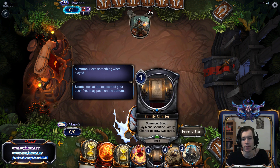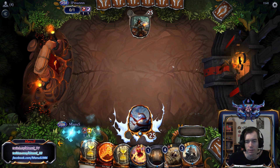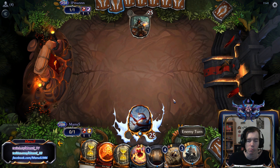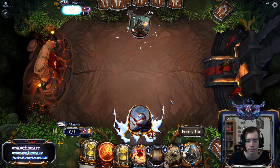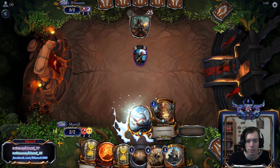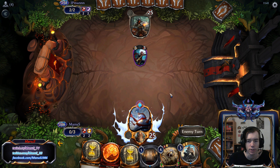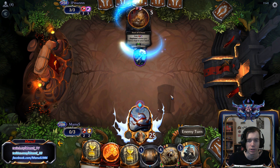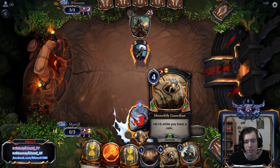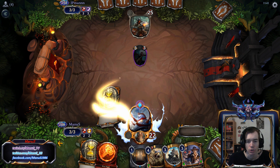Scouting us into something to do. Crest it's gonna be instead. Another Family Charter — we really don't want that. That Power Stone though was pretty good, allowing us to play a Guardian turn 3 is really big when we are a bit on the thin side and on the draw. Stonescar doesn't really have a good answer to a multi-faction 7/7, so good stuff.